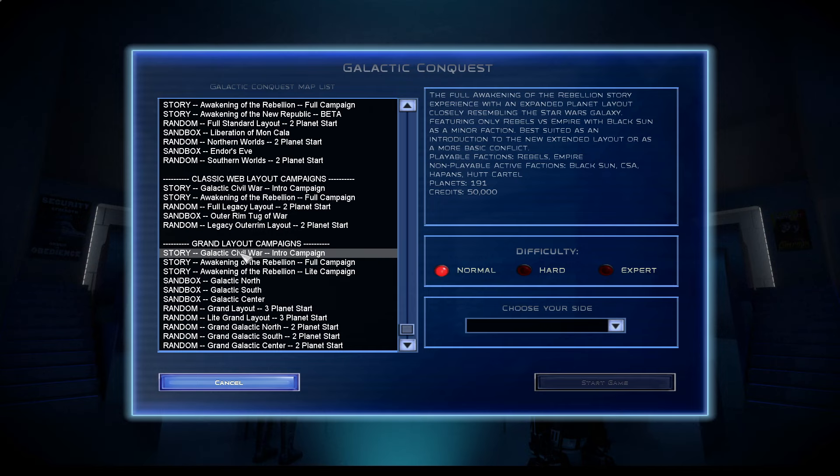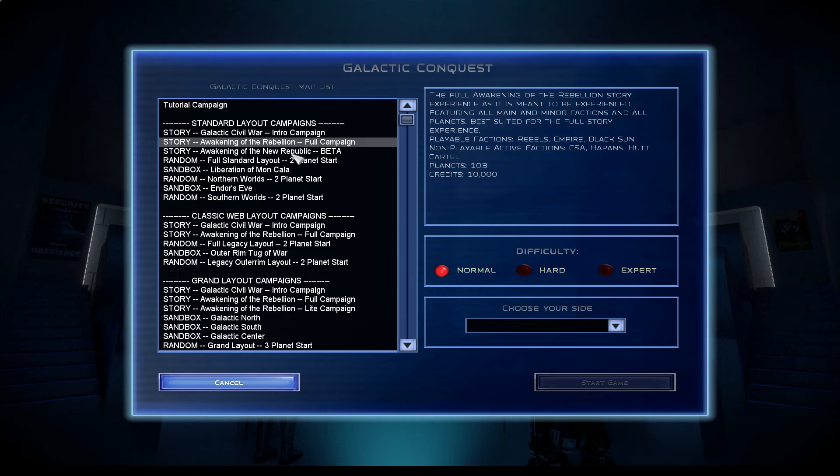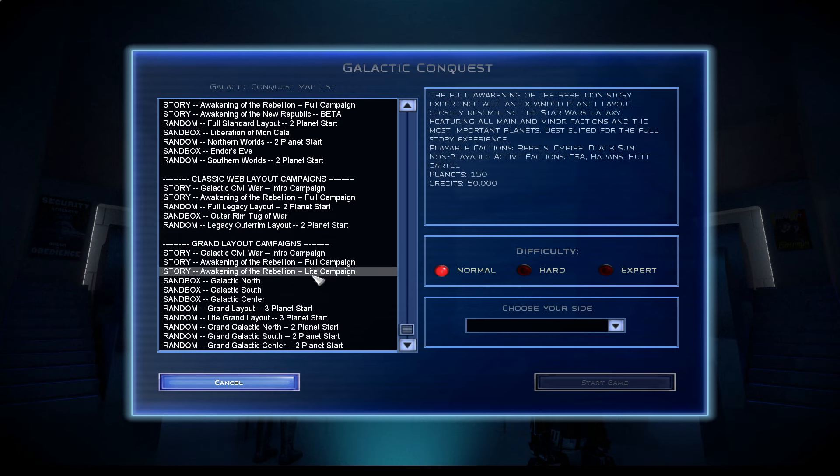I tried the Galactic Civil War intro campaign and did that. I didn't really look at anything else. So, standard layout campaigns — full campaign, two-planet star liberation. I think I'll go for the Awakening of the Rebellion light campaign. That seems like the basic thing, where I'm going to get the full map.